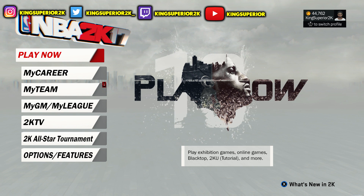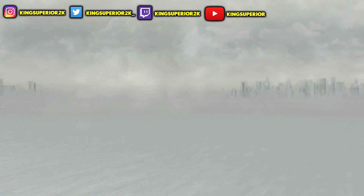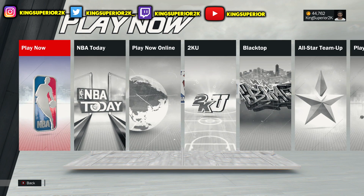Huge shoutout to my man On the Way 2K because he's the one that actually showed me how to do this. I used to go all the way over to my My Court and then join people's park. So what you're gonna do is click on Play Now from the main menu.